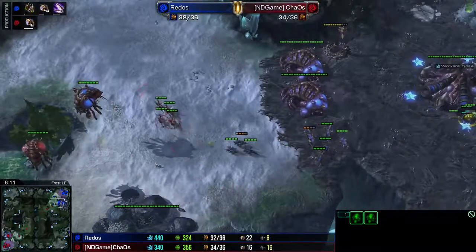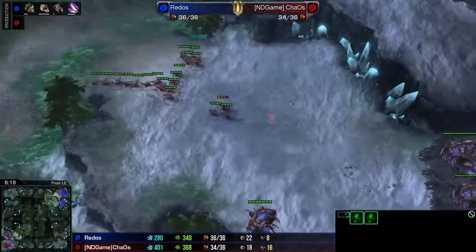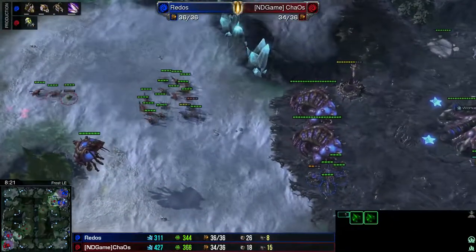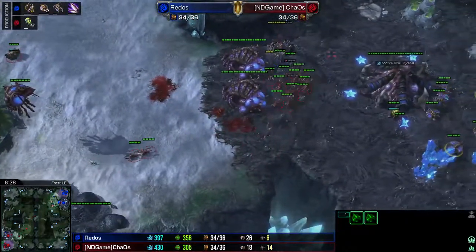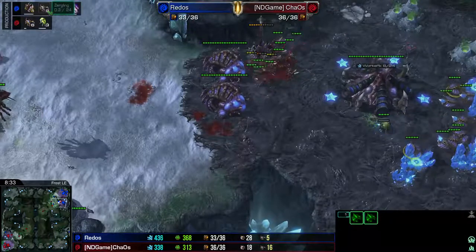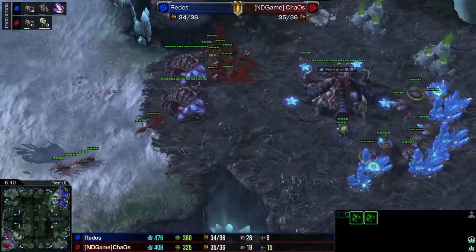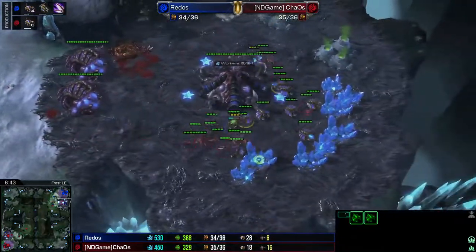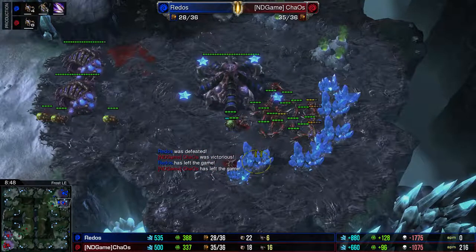We come in here, we bait a couple lings, and then the rest of our lings show up. We're feeling really good about this. We go ahead and morph in a few more Banelings just in case he does have more units coming out. As we can see up in the production tab, he's just now getting his Queen — it's about halfway done. We focus down the Spinecrawler, and units are just going to continue flooding in. His production was completely hindered from me taking out his Queens, and we are rocking.